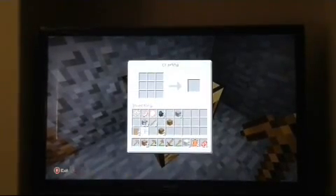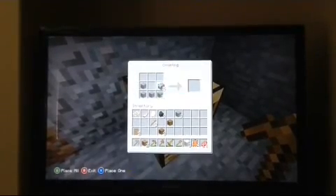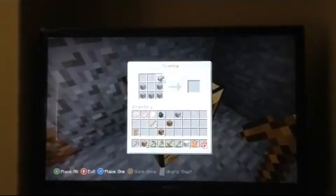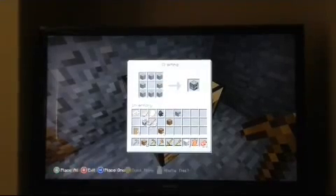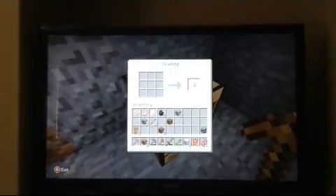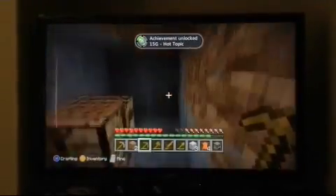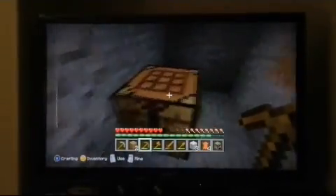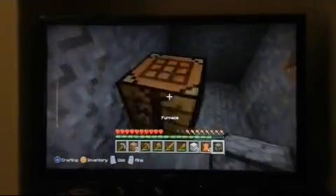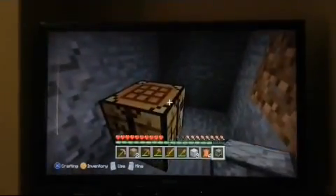We don't have enough for it. Let's make a furnace first. You can see the custom recipe for the furnace — so you can cook food and smelt some things like iron, gold, and all that.